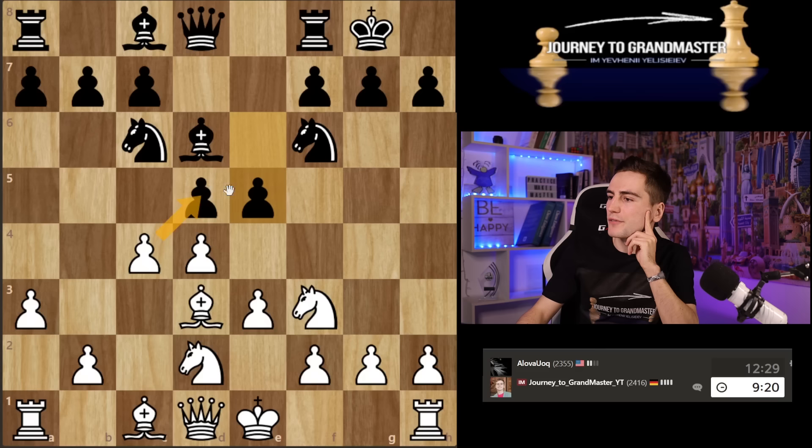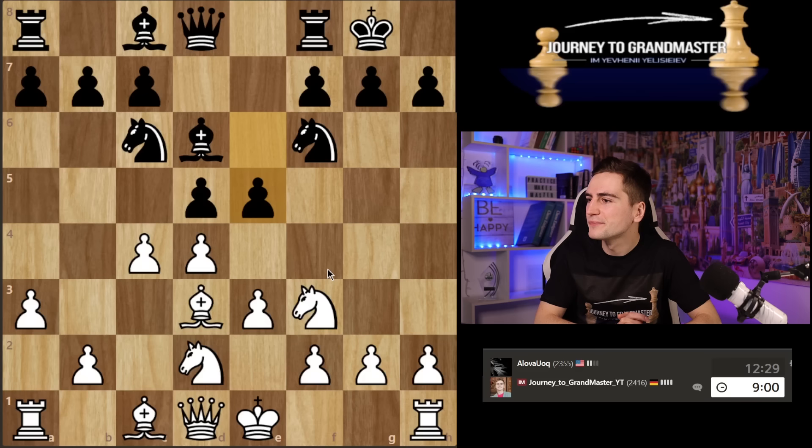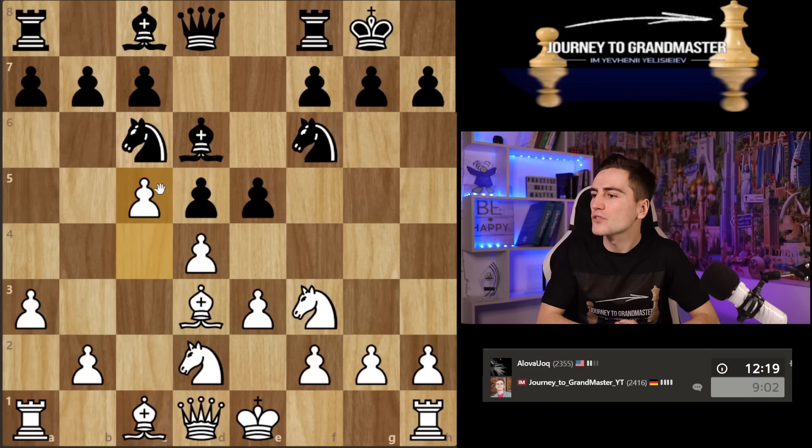Maybe I do go for takes, takes, and knight c4. He takes, I take, he takes. My king is in the center — really misplaced. I should have just castled. I guess I'm going for c5 and see what I can do in all those variations, because I don't want to open up the position with my king in the center. That's not a strategy you'd like to follow.